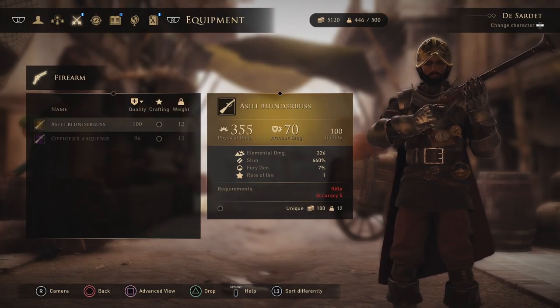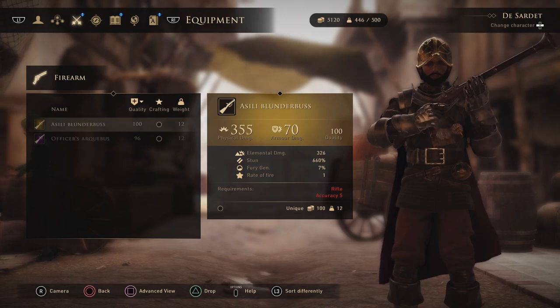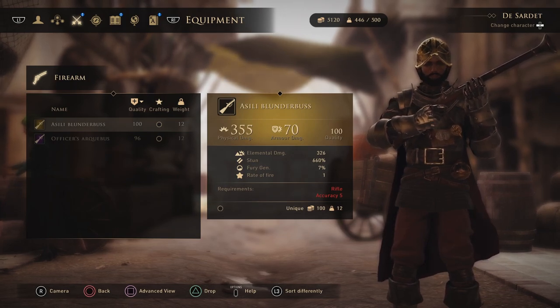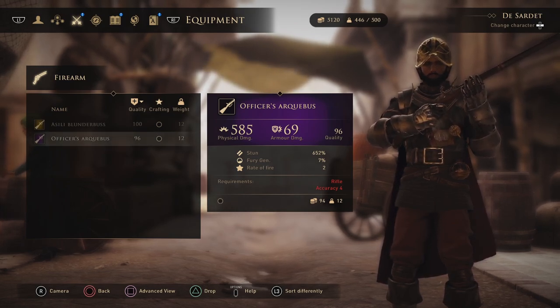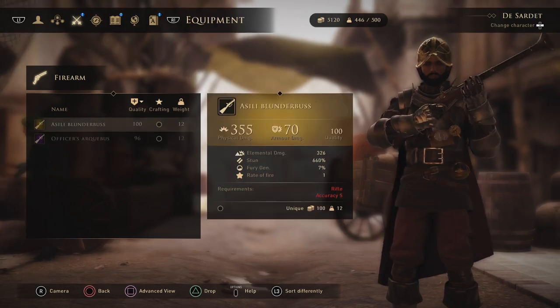A Silly Blunderbuss is found at the end of the In the Name of Science side quest - for the exact location check out my video on it. Officers Arquebus is given to you upon reaching friendly status with the Bridge Alliance. There is also a legendary unique pistol but I can't find exact information on where to get it. One person commented that the Governor of Hikmet gives you this pistol before the final mission but I went to him and didn't get anything, so I can't confirm or deny it.